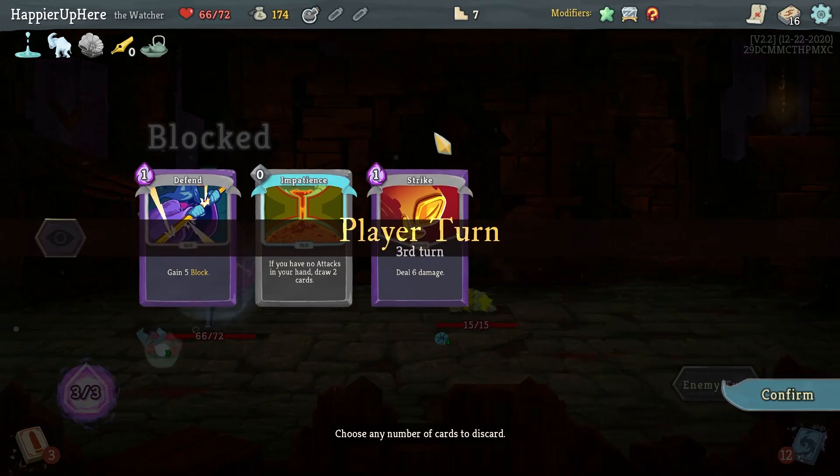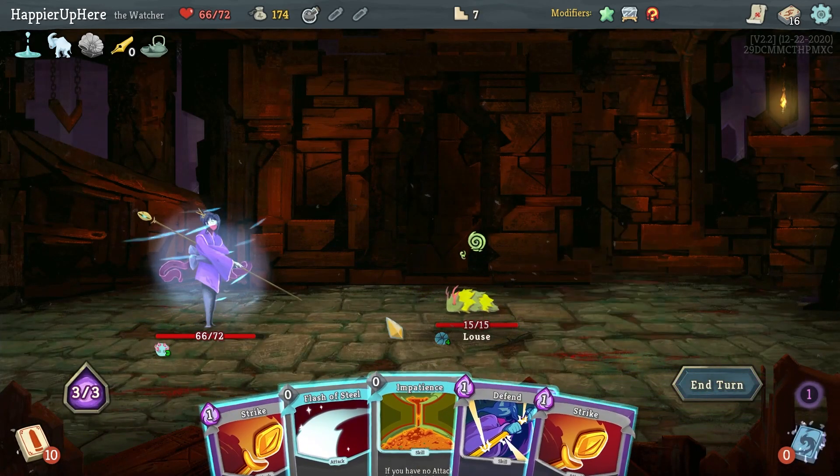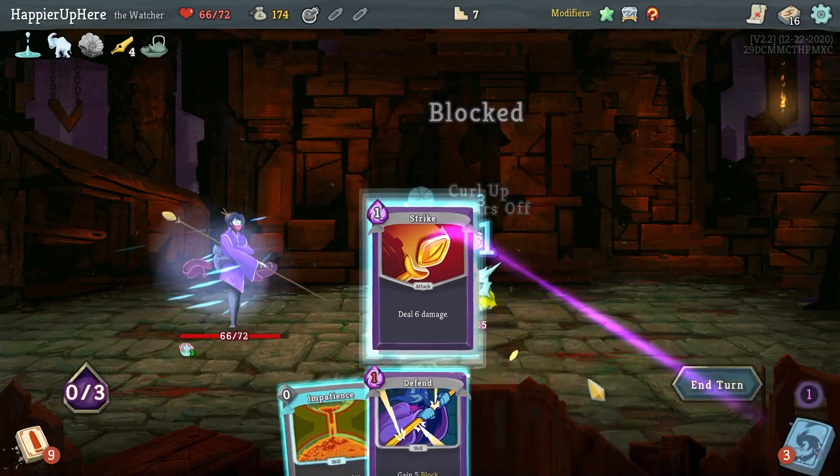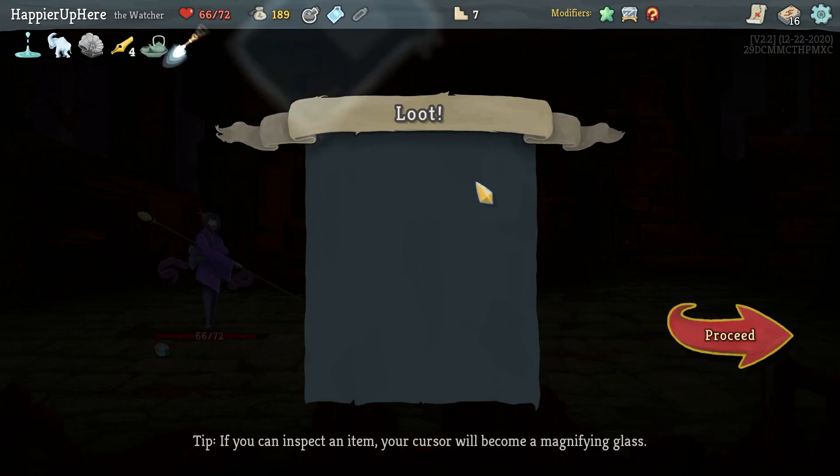Let's do Strike and then double-damage Swift Strike to kill. Good. Fifteen seems very doable — let's just hit the attacks. Flash of Steel and Double Strike. Good. Got Shovel — you can now dig for relics at rest sites — really nice, as well as a Power Potion.